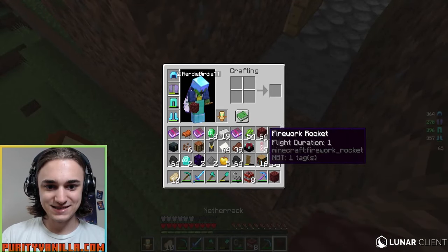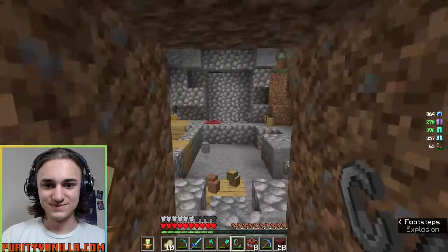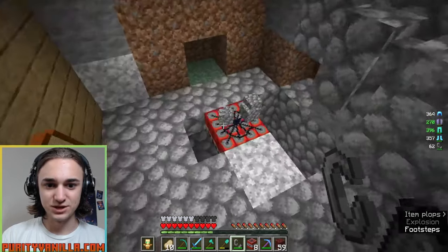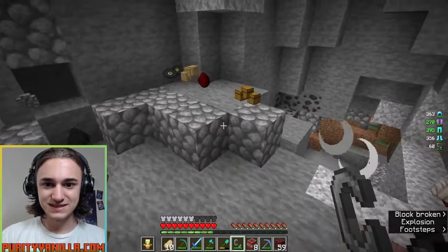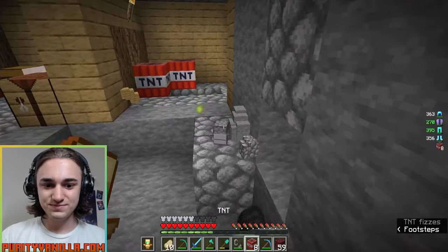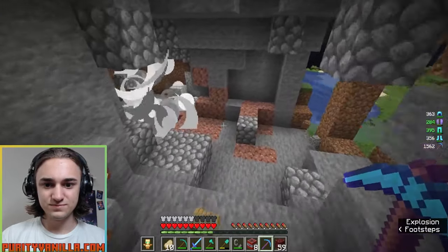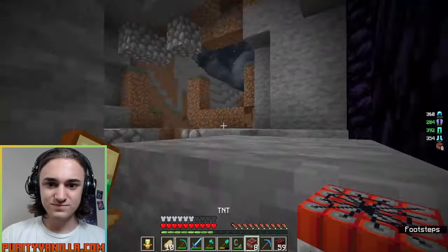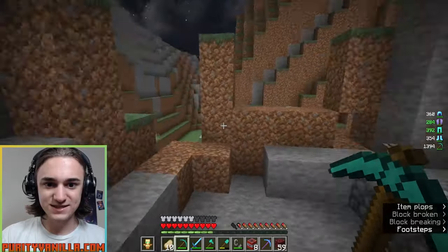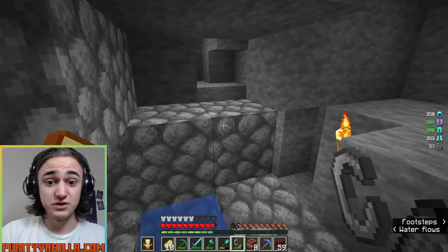I'm going to get a little bit further away so that we don't completely die. You can tell that I don't grief very often. Not seeing anything secret — looks like just a normal base, but hey, we got a nice chest haul out of it. We got an enchanting table, and I think all the bookshelves we'll need for a full enchanting setup — so pretty sweet.